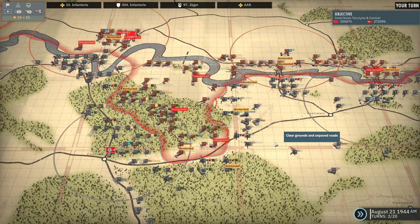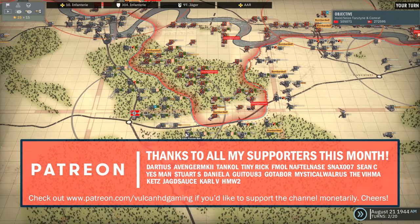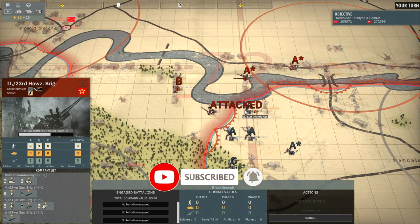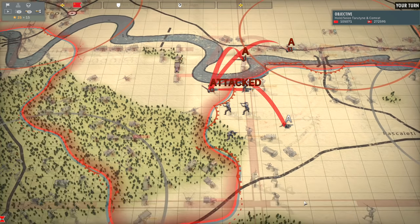Hello guys and welcome to episode 13 of my Tourist Pole campaign in Steel Division 2, playing on the Axis side. Previously we made a successful attack, managed to crush a unit in the pocket, and now we're going to be taking on these two artillery units that are left overextended, so we'll go in there and wipe them out. Just going to bring in the 2nd Battalion of the 11th Infantry Regiment. I should be able to get this over and done with in phase A.